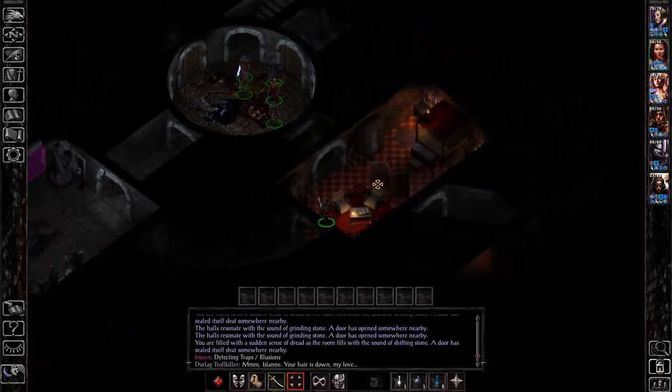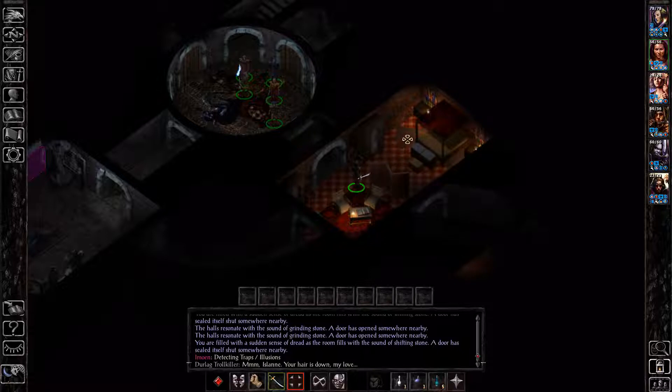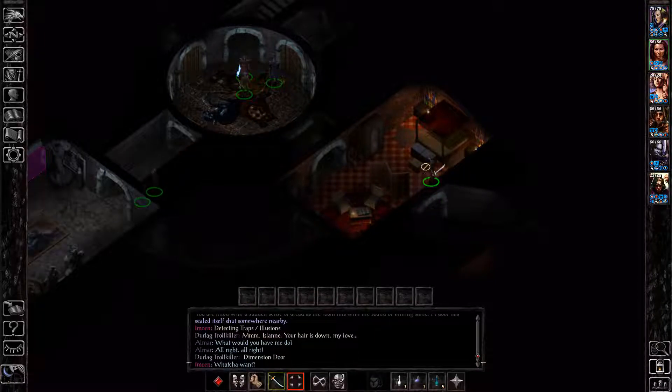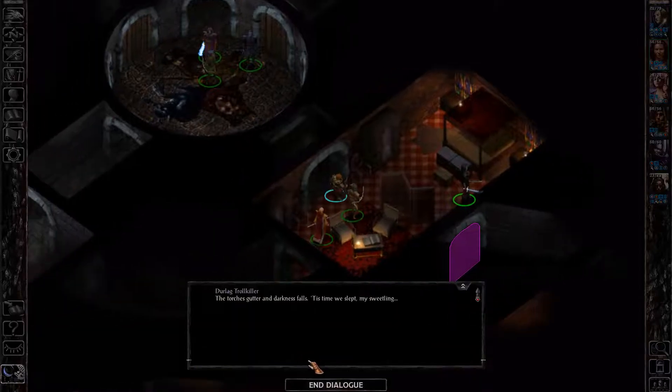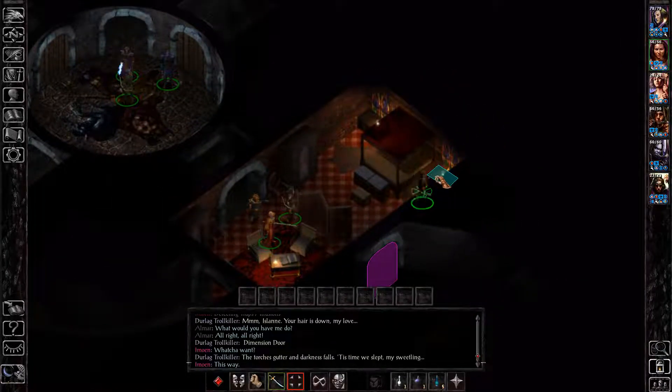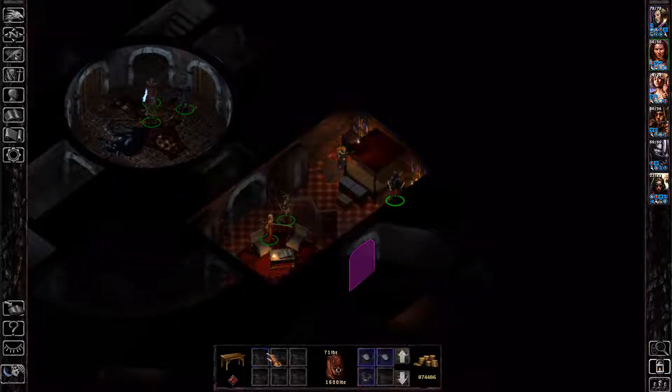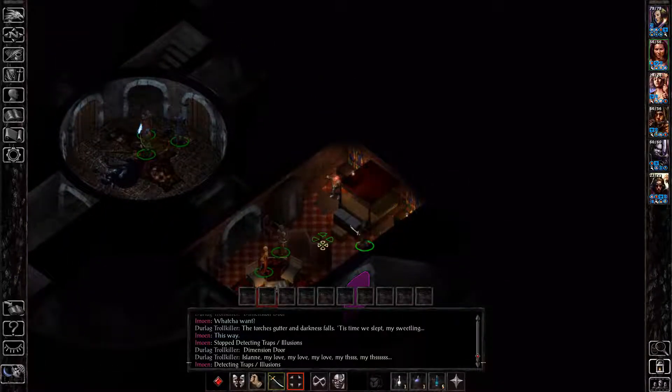Here he is. He'll teleport around the room a few times before eventually teleporting up by this end table and attacking you. He'll turn into a Greater Doppelganger and attack. In this bedroom, you also need to interact with this end table next to the bed, right here where you see the characters. This end table is going to have another Ward Stone in it that you need to pick up.